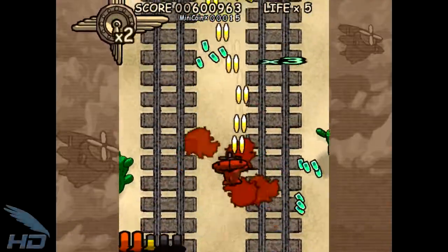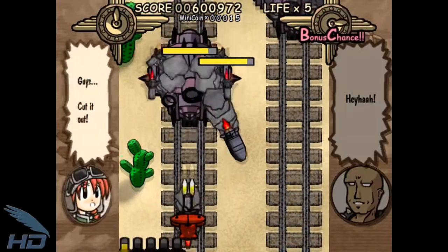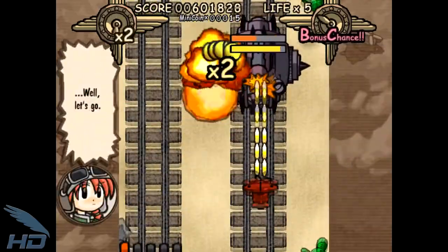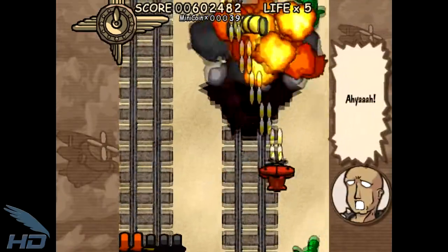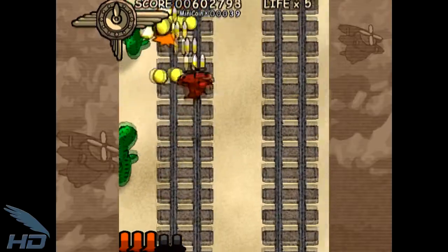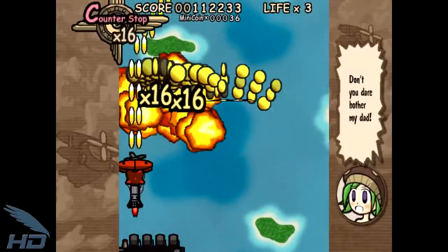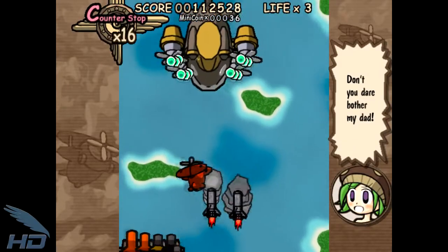Flying Red Barrel also has a pretty solid presentation, if a little bland. Visually, the game appears to sport a cel-shaded engine, but in actuality everything in the game is a 2D sprite. While the elements used are still pretty sharp, there isn't a whole lot of animation used at any point, aside from rotation and scaling effects. The sound is also decently solid, but otherwise unremarkable. None of the tunes are especially moving, and the sound effects, while fitting, are kind of dull and not particularly engaging.